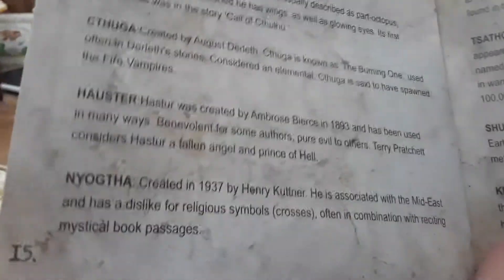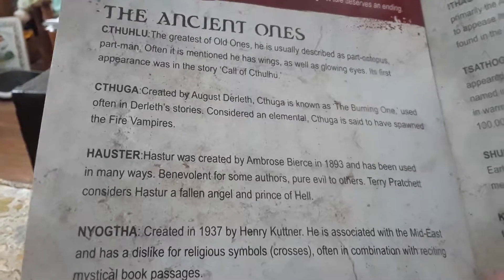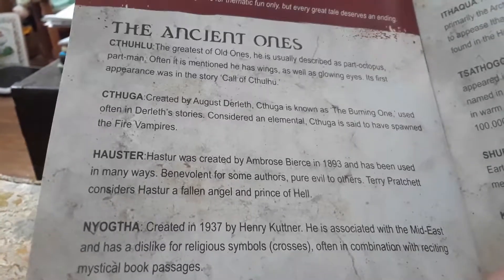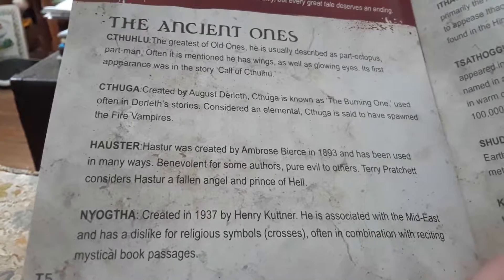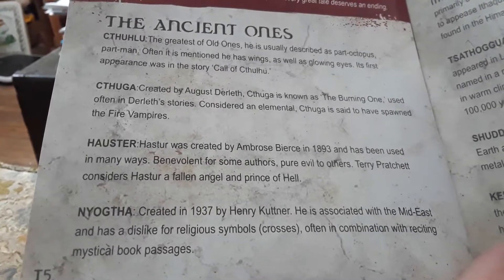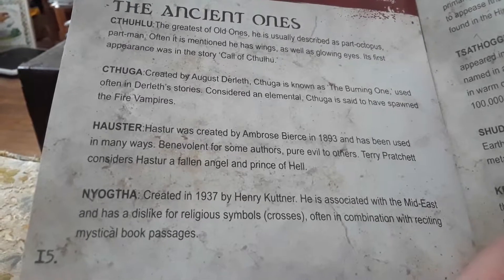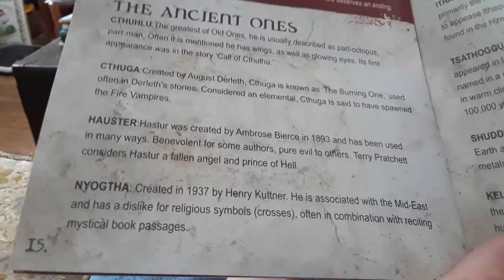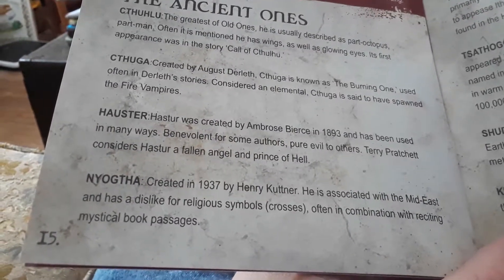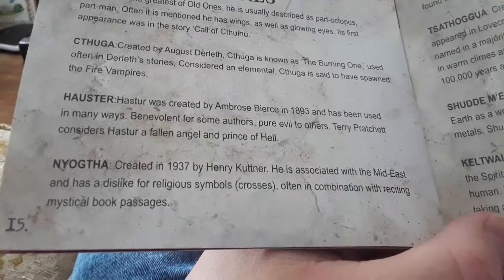The Ancient Ones in this game include Cthulhu, the Greatest of the Old Ones, usually described as part octopus, part man, often with wings and glowing eyes. His first appearance was in the story 'Call of Cthulhu.' Hastur, known as the Burning One, was created by Ambrose Bierce in 1893 and has been used in many ways — a symbol of evil to some authors, and considered a fallen angel and Prince of Hell by others.